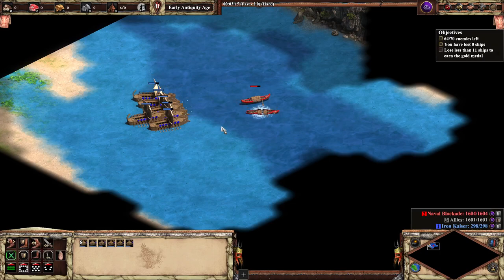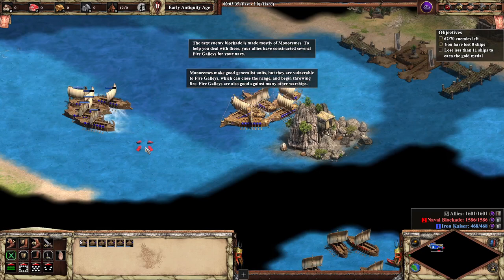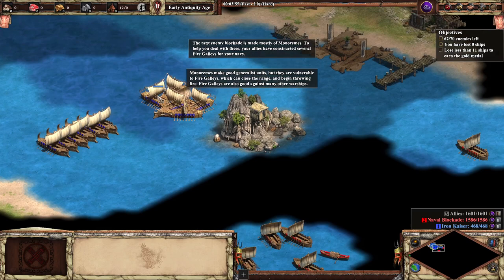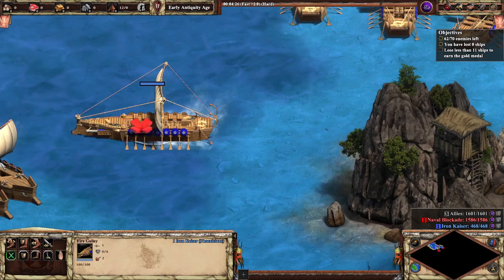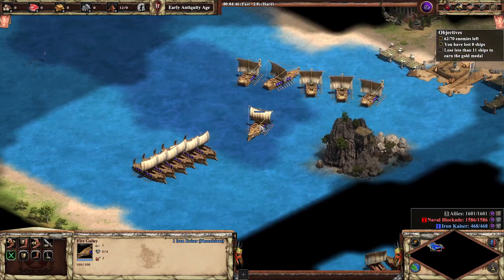Scout galleys down, monoremes move on. The next blockade is made mostly of monoremes, and to help deal with them, our allies have constructed several fire galleys from the north. Monoremes make good generalist units but they are vulnerable to fire galleys, which can close the range and begin throwing fire. Fire galleys are also good against many other warships. So on our side, we've been given fire galleys in response — here's our Early Antiquity Age fire galley with flame pipes up front.